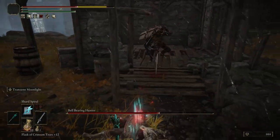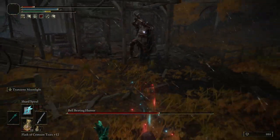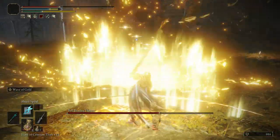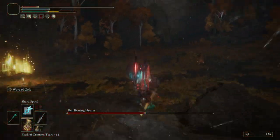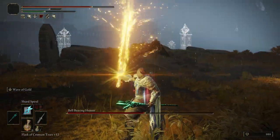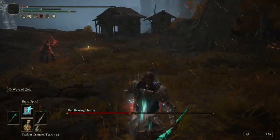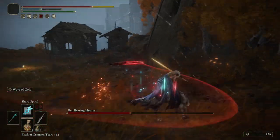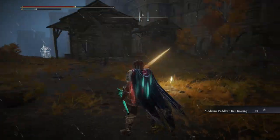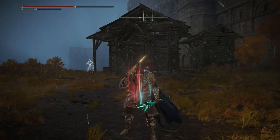When the shack is open with no one there — when that merchant has left — you're gonna see this NPC, the Bell Bearing Hunter. You have to defeat this one. The easiest way is: when the battle starts you'll have a few seconds to attack him, he'll just stand there. Grab your fastest and strongest sword, then run away, because he's very aggressive. Cast your best spells, skills, and incantations from a distance.